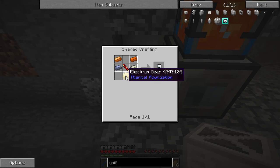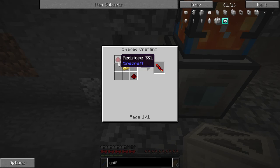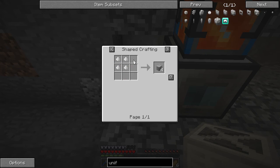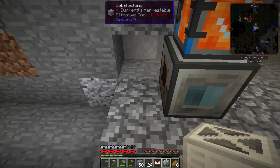We've made machine frames already. The multimeter requires an electrum gear, which is electrum around iron, and a redstone conductance coil, which is electrum between two pieces of redstone, plus copper and lead. Lastly, the plastic sheets you get by smelting rubber. You get rubber by either cooking up raw rubber or extracting it from IC2 rubber trees.